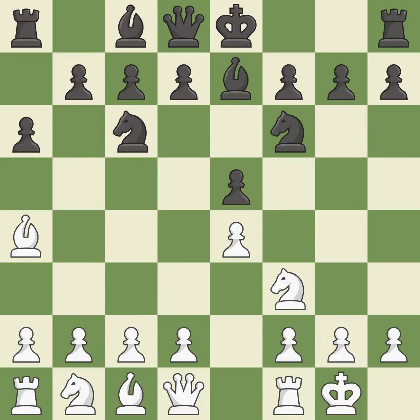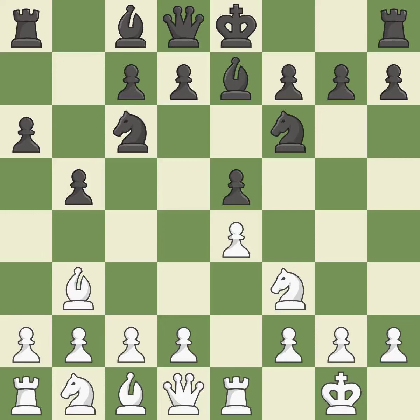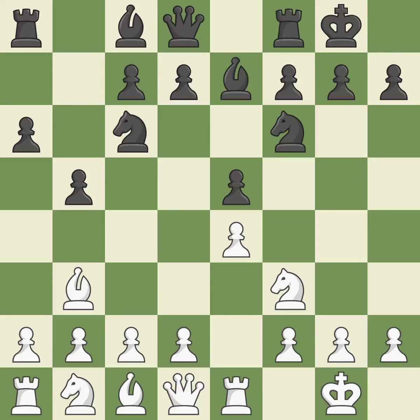Be7 develops the dark-squared bishop and prepares to castle. Re1 centralizes the rook and protects the e4 pawn. b5 gains space on the queenside and forces the bishop to the b3 square. Bb3 is forced, but the bishop is well placed because it attacks the f7 square. Castling gets the king out of the center and activates the rook. a4 takes space on the queenside and attacks the b5 pawn.